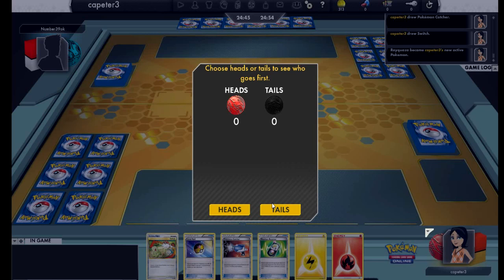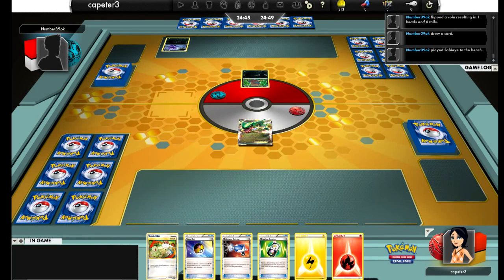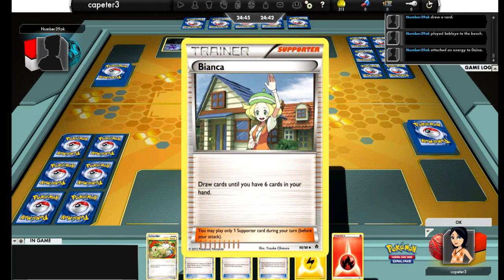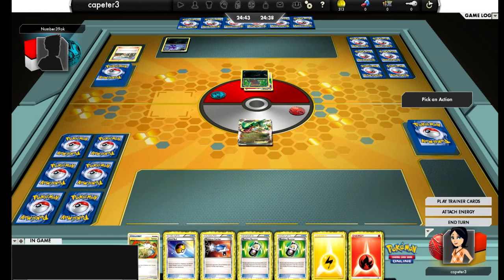I start off with a Rayquaza — did I mulligan? I wasn't really paying attention. He starts a Deino and goes first. Yeah, I did mulligan because he got to draw an extra card. He attaches to the Deino, Biancas for two. He's got five in hand — Bianca's for two — and has to pass.